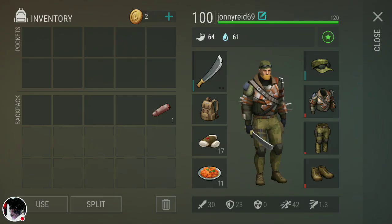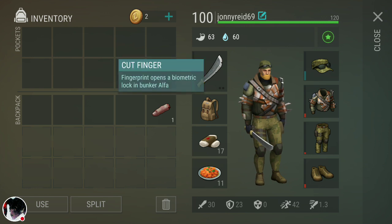What you want to do is go to the military convoy event, and then you are going to want to pick up one of these — it's a cut finger. The finger opens a biometric lock in Bunker Alpha.